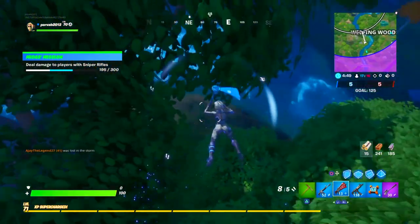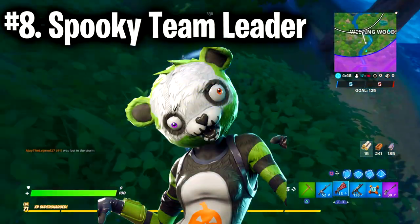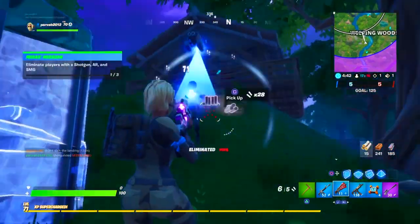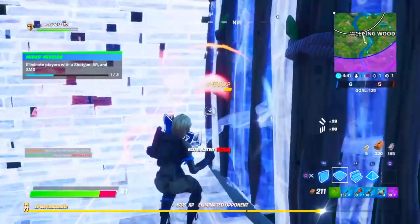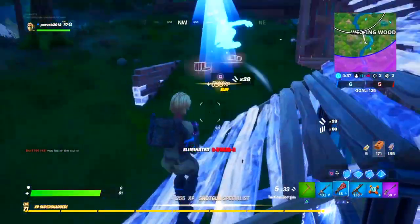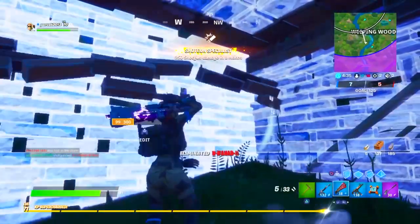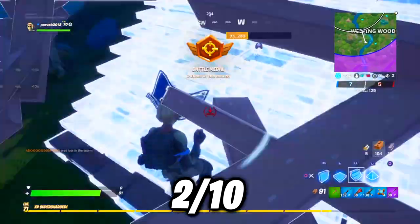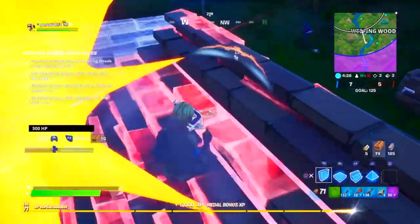Starting out the list at the number 8 spot, I've placed the Spooky Team Leader skin. I see what they were going for with this skin, but I just don't think it's good enough to be 1500 V-Bucks. The skin is overdone — too many colors used, and overall they combine to form one of the ugliest skins in the game. I'd give it a 2 out of 10, as it's neither worth it nor good looking.